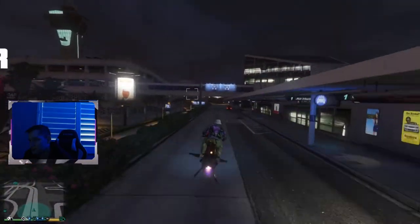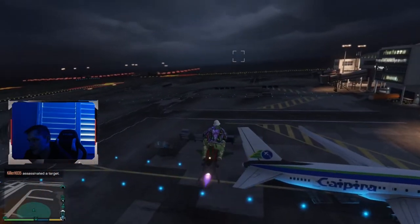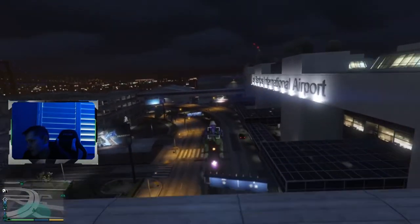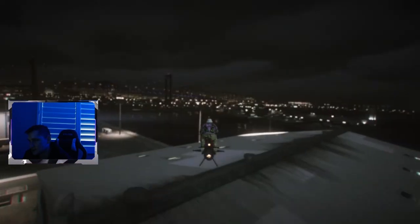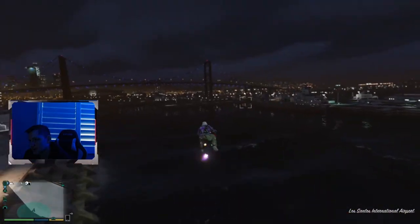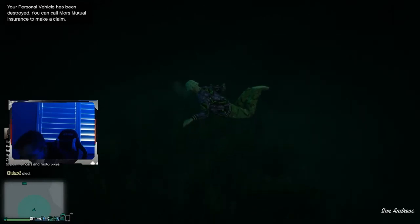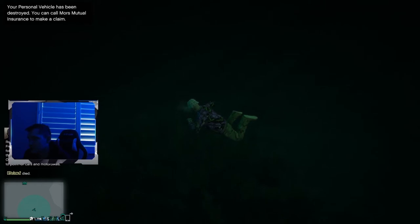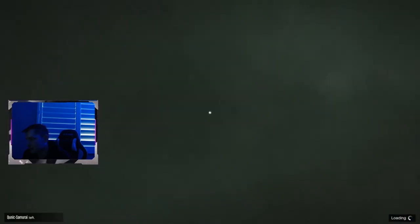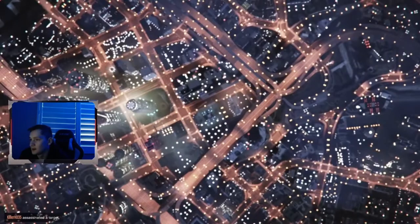The next tactic is faster Oppressor MK2 respawns. In the latest patch they added a five-minute cooldown on the Oppressor MK2 after it's destroyed. There is a way around it using a combination with apartment invites. Spawn your Terrorbyte next to your apartment — so if you're fighting someone and they destroy your Oppressor, pull out your phone, accept the Ron invite, and it will instantly teleport you to your apartment.